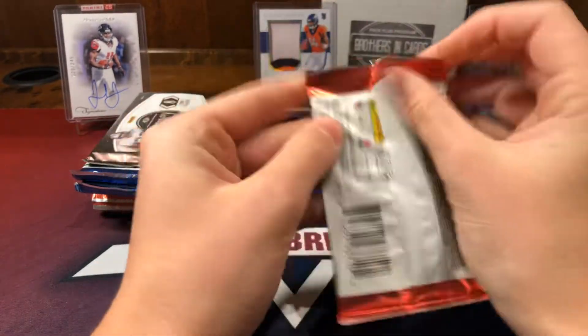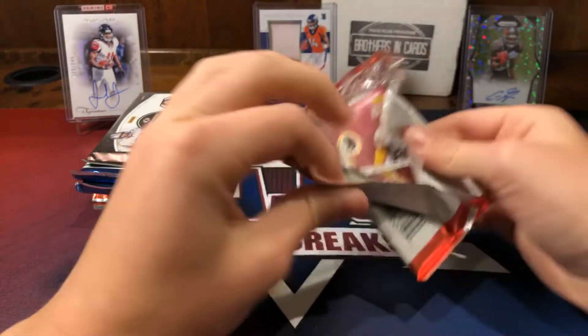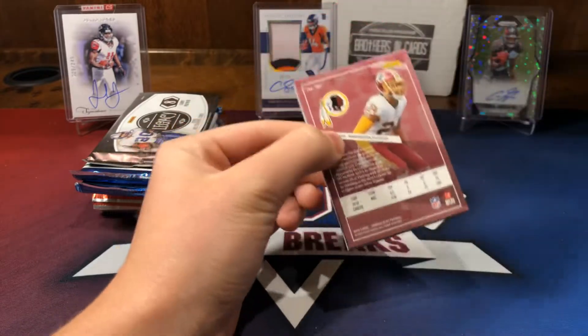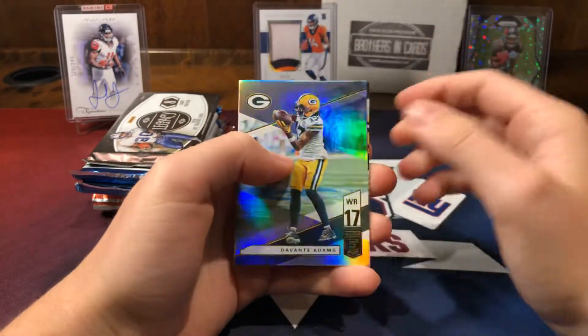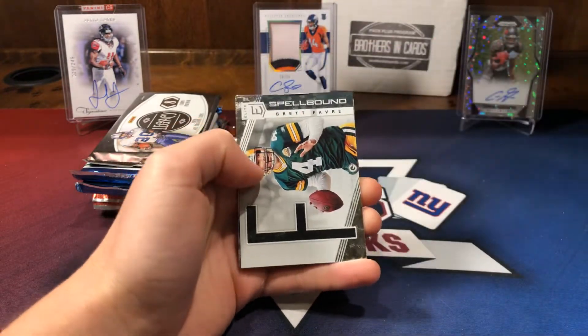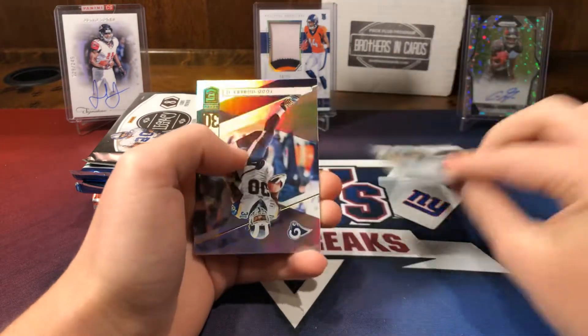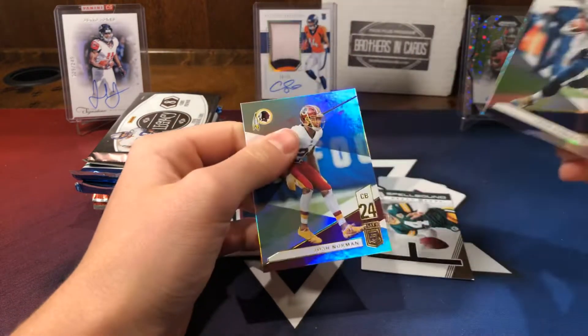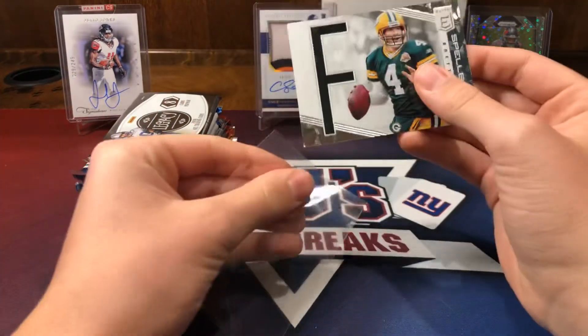Now the Elite pack - see if this bronze box was worth it or not. We have a Devontae Adams, a George Kittle, and a Brett Favre spellbound - nice, that's at /2.99. Then we have a Gurley and a Josh Norman. Cool Favre. Not great out of the bronze box, but let's see what we get in the rest of the packs.